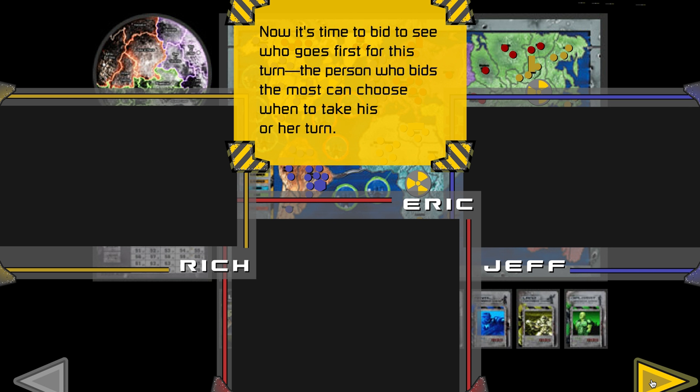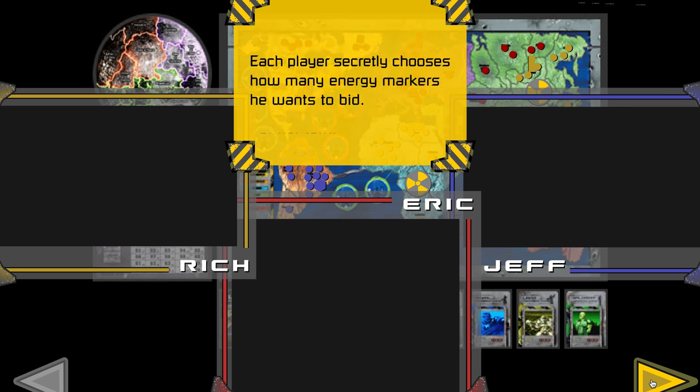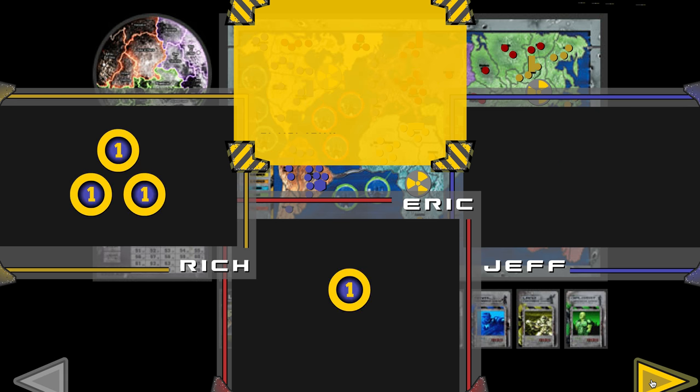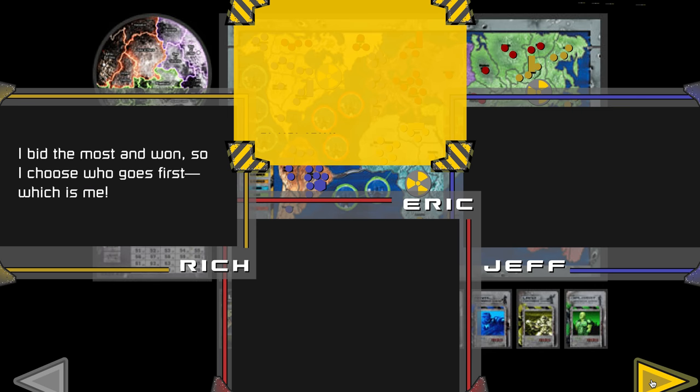Now it's time to bid to see who goes first for their turn. The person who bids the most can choose when to take their turn. Each player secretly chooses how many energy markers to bid. I bid the most, so I choose who goes first — which is me.